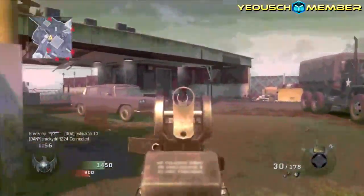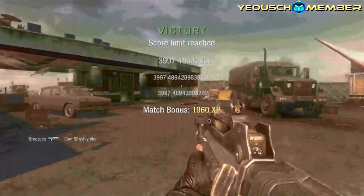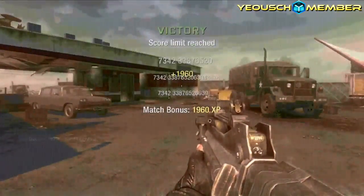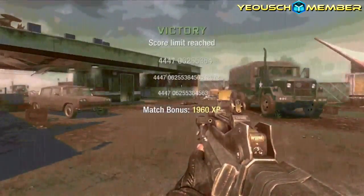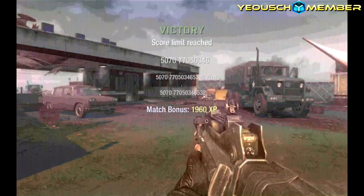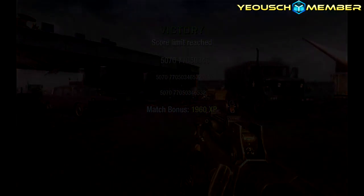One thing I wanted to address is the COD Points system in Black Ops. I didn't enjoy it because I thought it was more rewarding to get 250 headshots with my Intervention to unlock Fall Camo, but in Black Ops you can just buy it. The game's over — I think I went 30 and 6 or something, so it was a good game. If you guys enjoyed this video, please leave a like and a comment, I appreciate it, thanks guys.